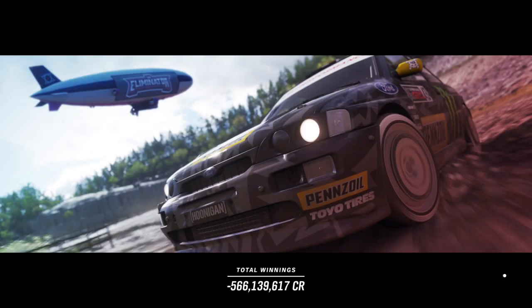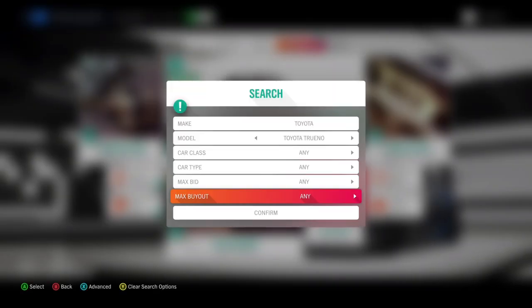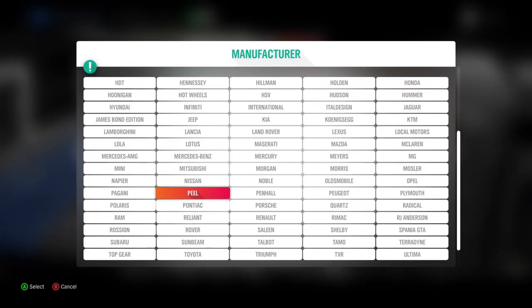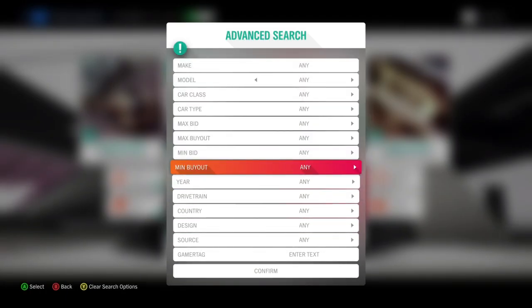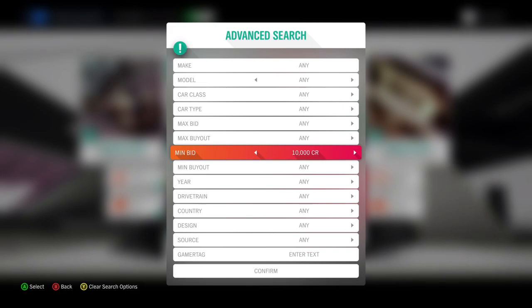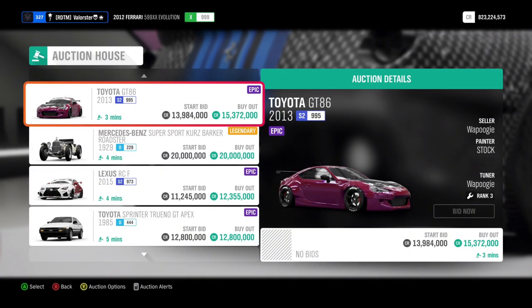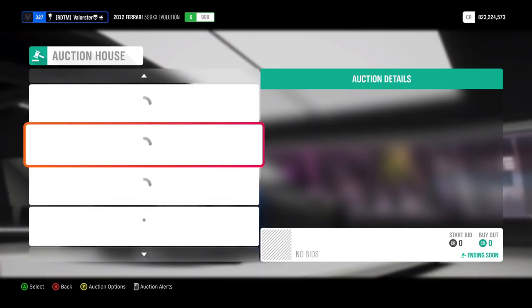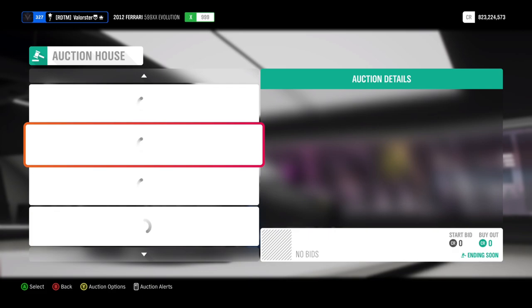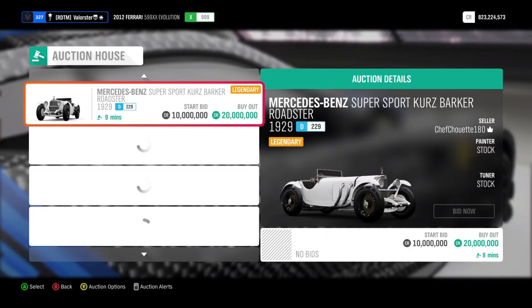Let's go to the auction now. What I always do is I'll go to any car, then I'll have a look at the minimum bids — I'll put it on 10 million. Then you see a lot of cars. I've been looking at the cars that you can snipe if you can find them, and then you will sell them for at least 10 million.